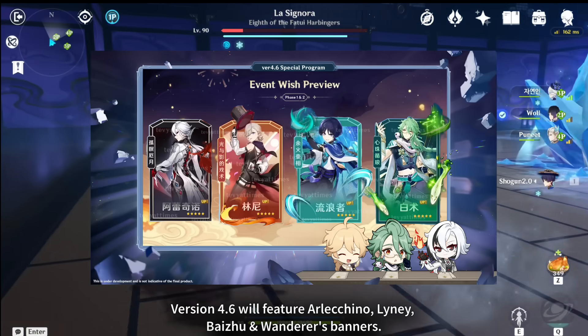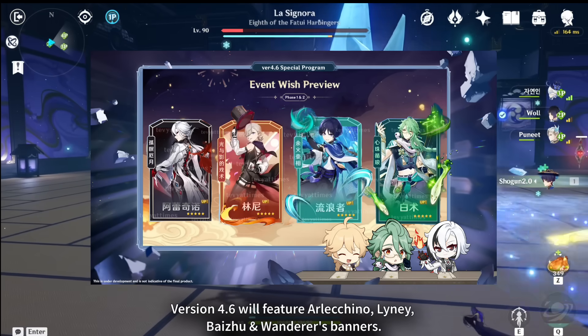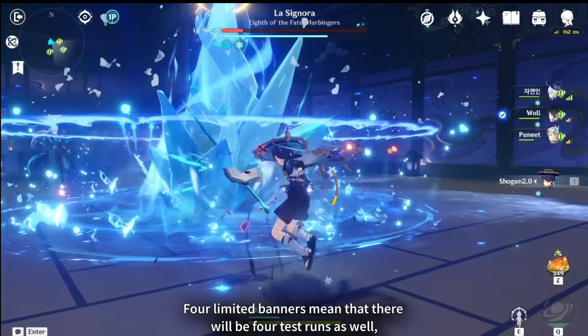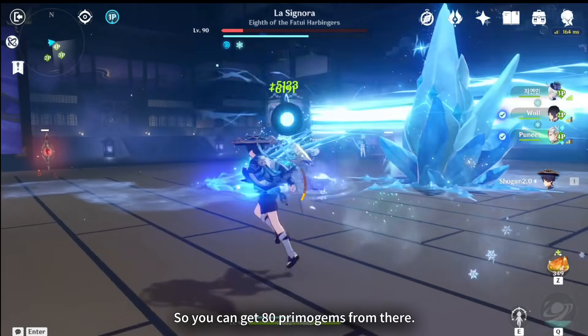Version 4.6 will feature Arlechino, Linny, Baiju, and Wanderer's banners. Four limited banners mean that there will be 4 test runs as well, so you can get 80 primogems from there.